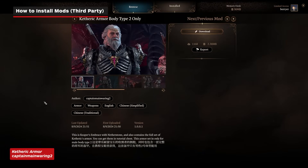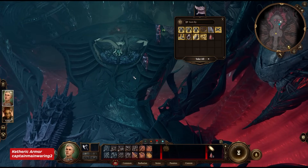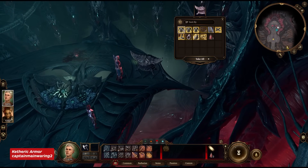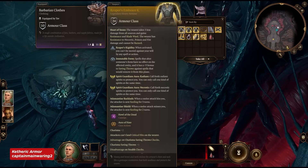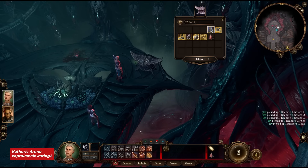Here's a quick showcase of some of the mods we've been messing around with. It's hard to show ones that get into the nitty gritty of stat, class, and character changes, so we'll just show a few visual mods that are easier to see at a glance. First is Ketheric's Armor, which gives you a crazy good set of Ketheric's gear at the very beginning of the game in this chest.